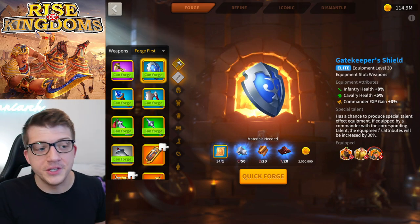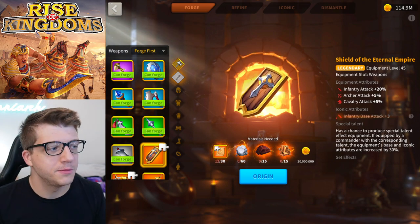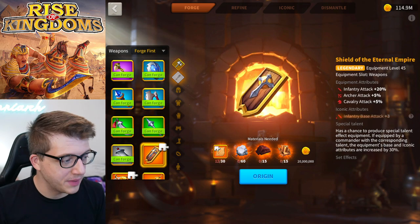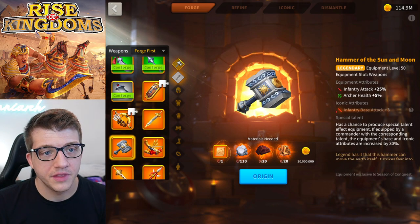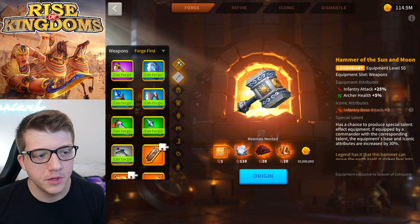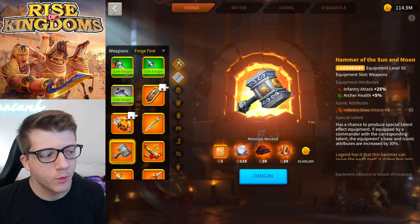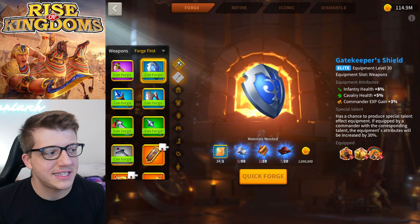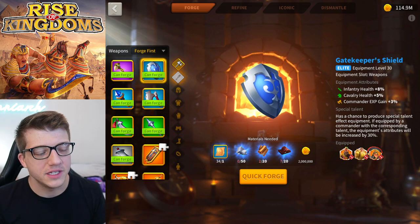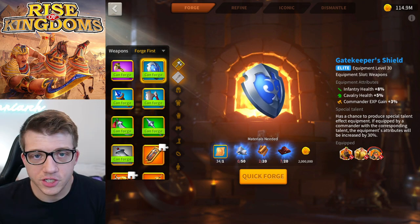A talented Shield of the Eternal Empire is better than the Gatekeeper Shield from both a trades and damage output perspective. A non-talented Hammer of Sun and Moon is also technically better. But the Gatekeeper Shield is a blue piece — the value is insane. It's going to take so many materials to replace it, and it's such a low priority to do so because it is just so good.